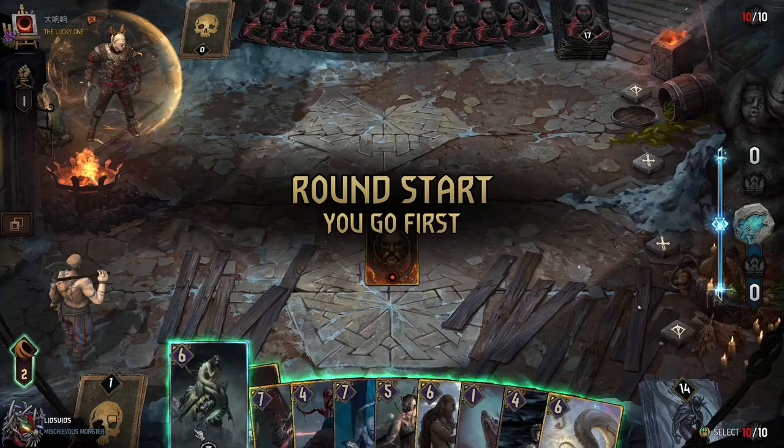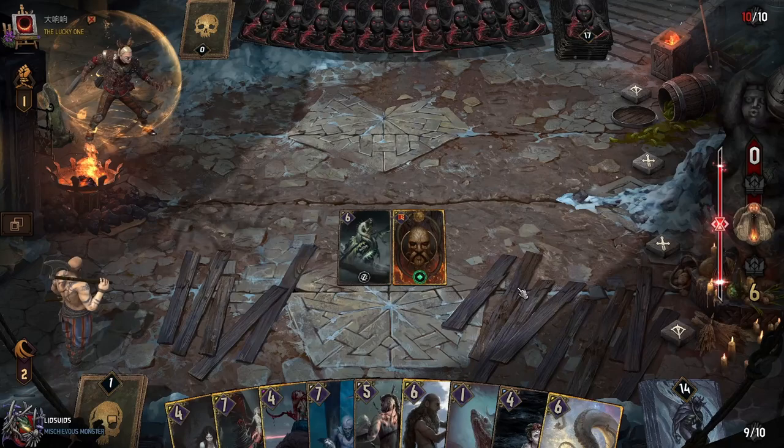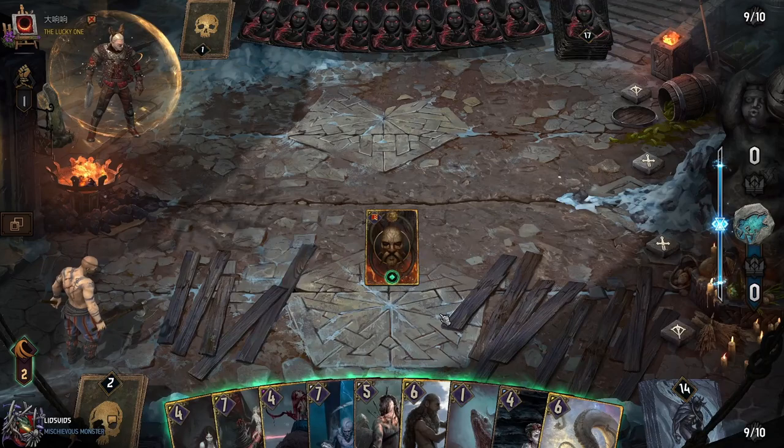I'm tempted to use Mask of Orboros here, although because we have so many things we want to thin it is dangerous if you do that early. We might be able to get out our Anglerfish early, in which case that removes what would otherwise be a couple of bricks. That's unfortunate — I'd kind of like to get Melusine down here quickly though.